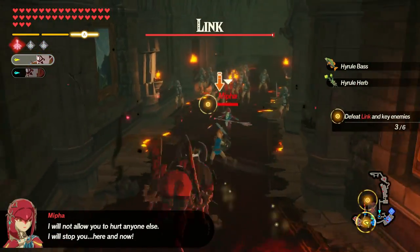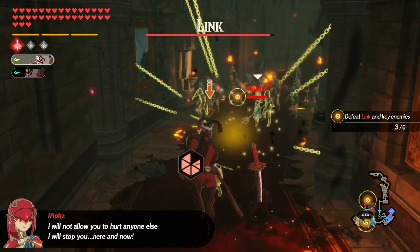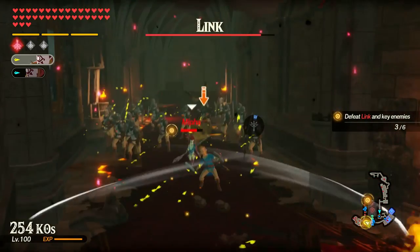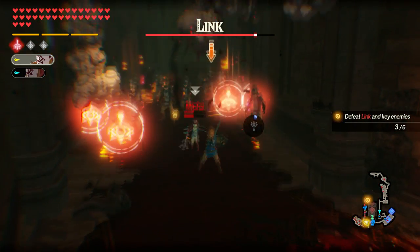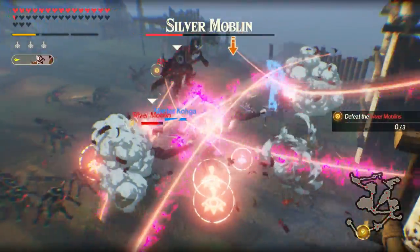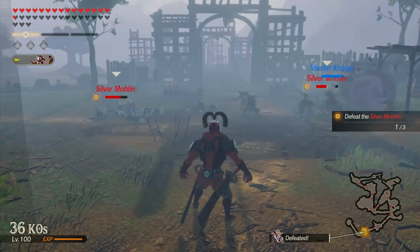Bodyguard to Master Koga of the Yiga Clan, Suga is an imposing warrior and master swordsman, finally joining the cast in Hyrule Warriors Age of Calamity's second DLC pack. Suga brings his unique playstyle to bear against your enemies, and in the right hands he can be stunningly powerful. Let's find out what this actually competent ninja can do.